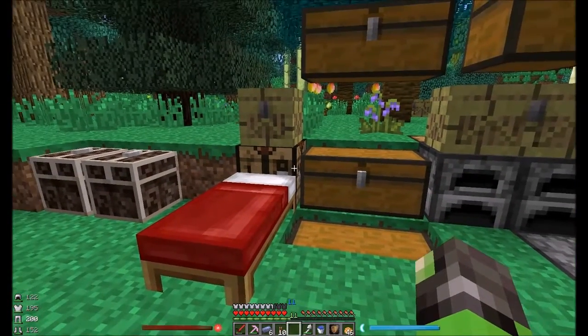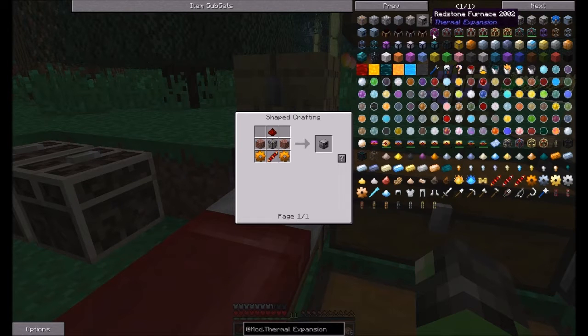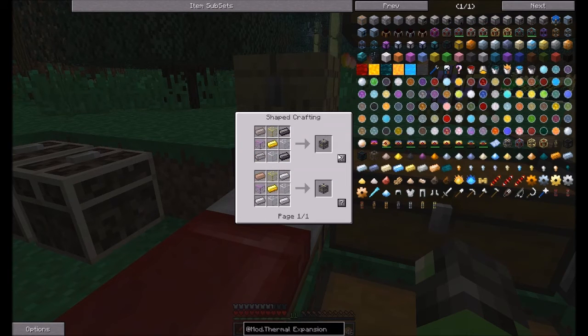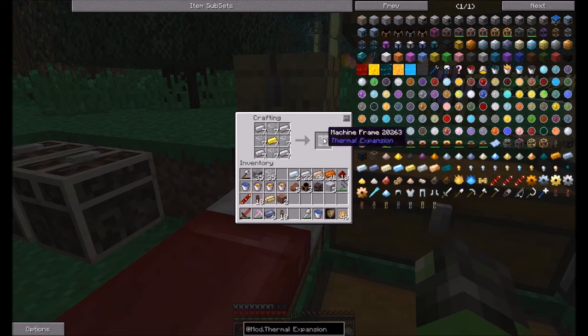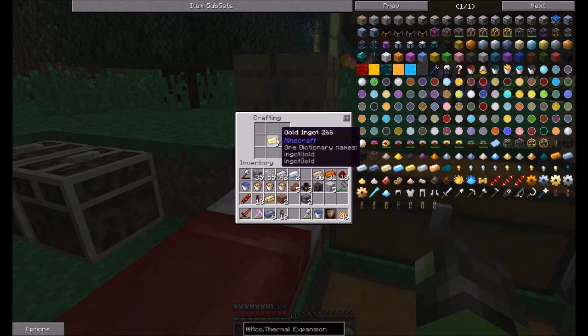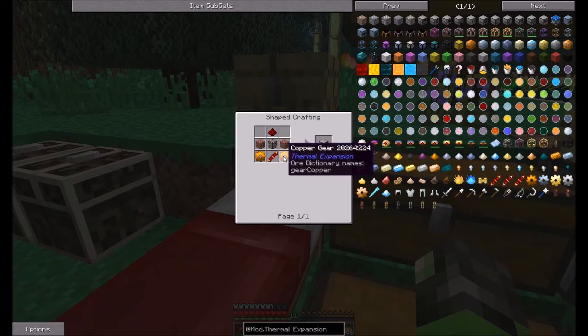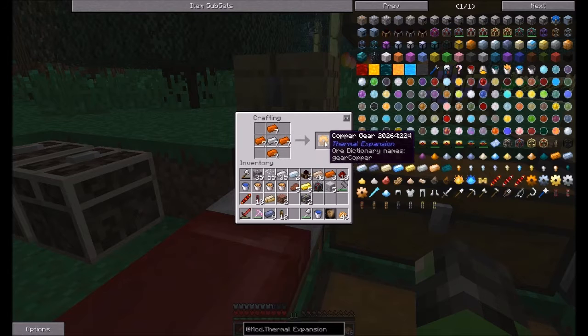We're back — got those bricks smelted up and went ahead and made them into actual brick blocks. So the first thing we're gonna have to do is the furnace of course, with those bricks — bam, one, two, just to be safe. Excuse me. Make a copper one — yeah, one, two.